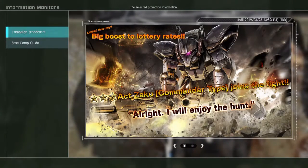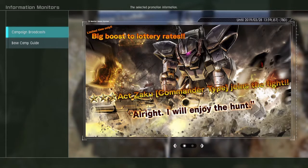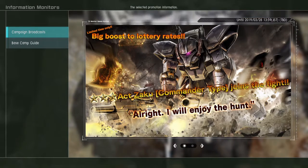Hello, this is Ryukaze Ioka, and I'm bringing you guys something about Operation 2. Today is Thursday, so that means the new banner update is here, and the banner update is the Action Zaku Commander type.